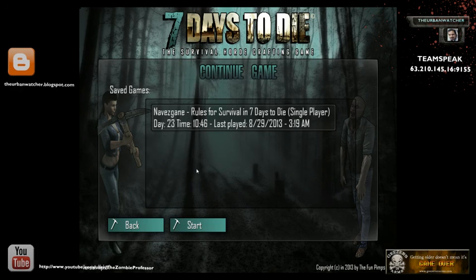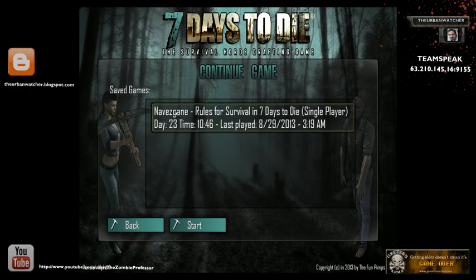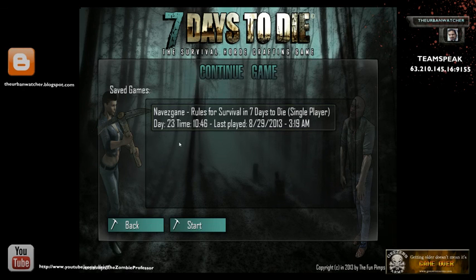So there you have it, folks. That is how you use Hamachi to connect in co-op with other people using that program, and specifically how to connect in 7 Days to Die. If you have any other questions about this how-to, I'll put the link and update it for the life of this video. Please leave a comment, give me a thumbs up, or click follow or subscribe.